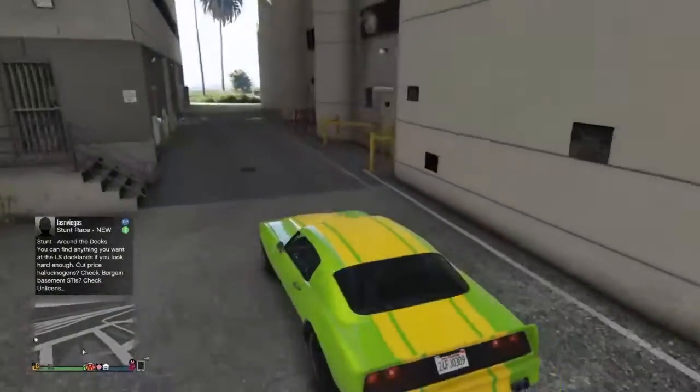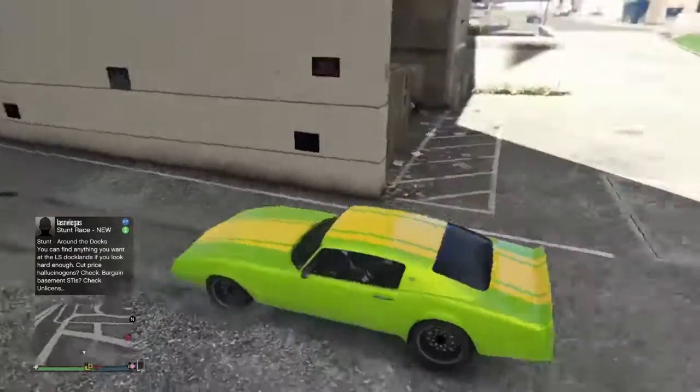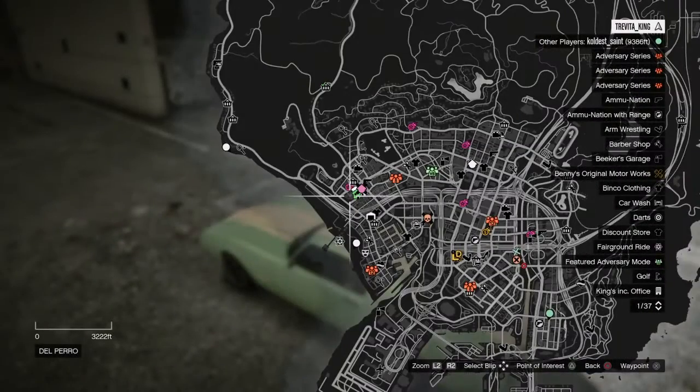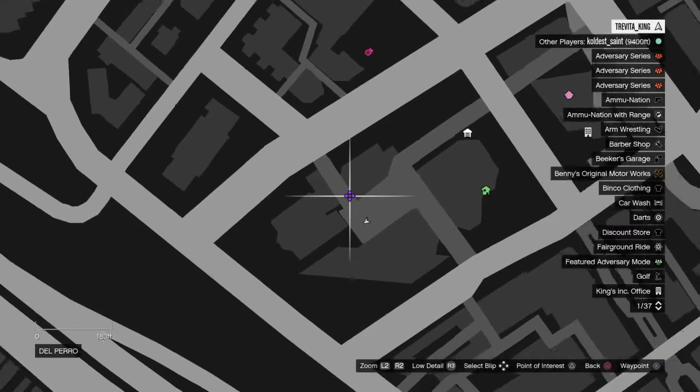It's right here. Now it doesn't look like anything special, right? But let me show you — I'll back up so you can see it. Go on the map. Right here — and you go right in here. That's where you want to go.